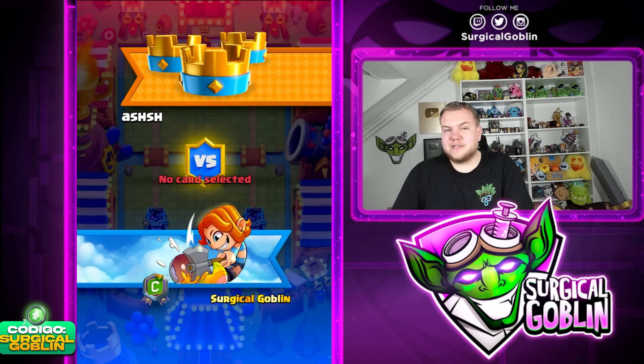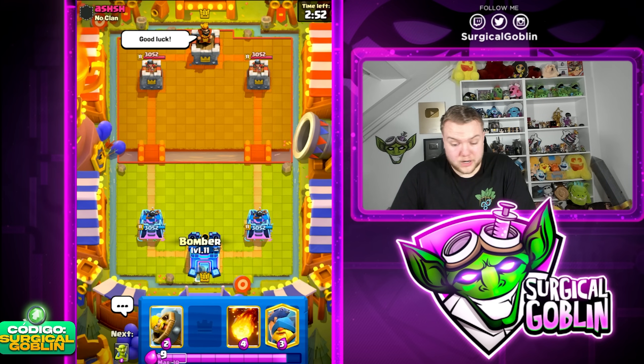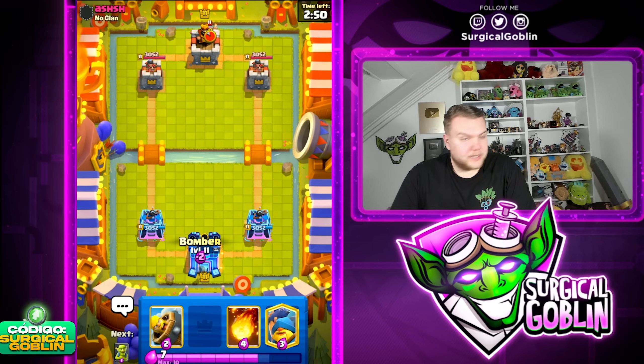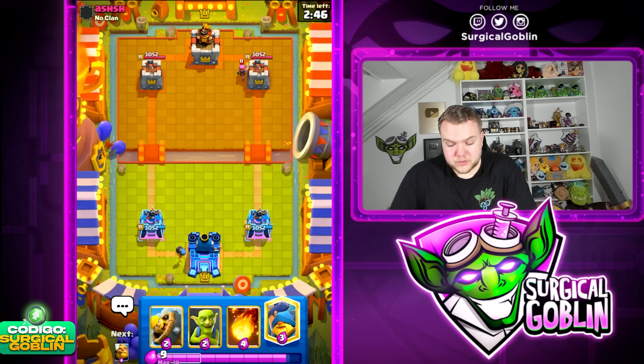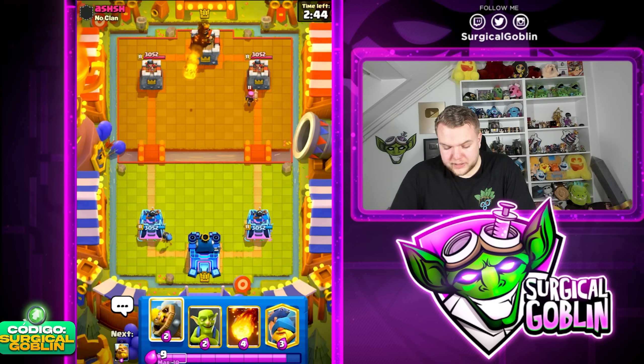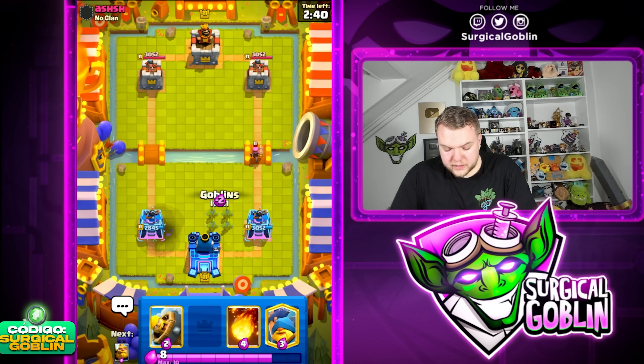I'm going to start with this Royal Giant deck and then whatever deck we face I'm also going to copy it. I also copied the towers — this guy was running the normal tower, that's why I'm also running the normal tower. If someone is running Cannoneer I guess we'll copy that as well. Okay looks like he has Fireball and Firecracker.